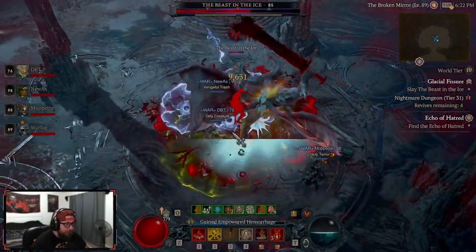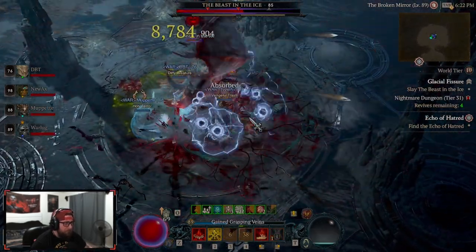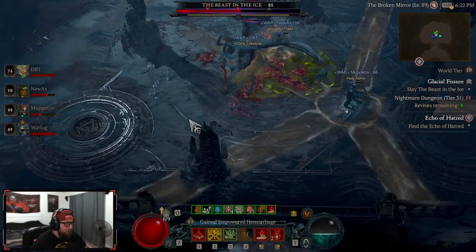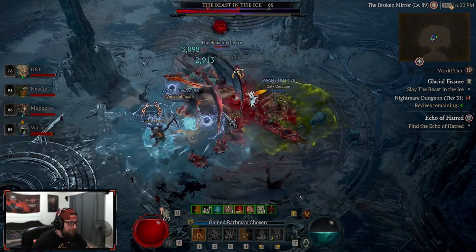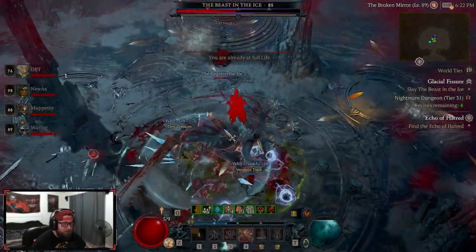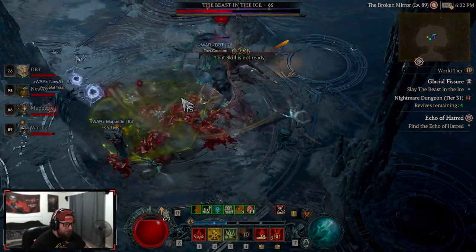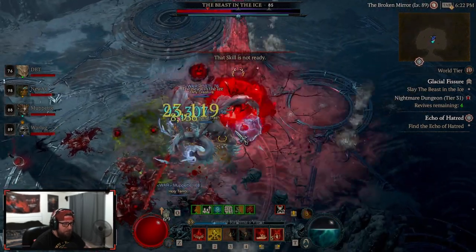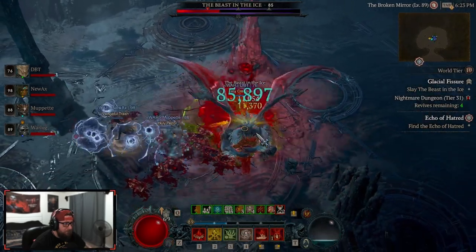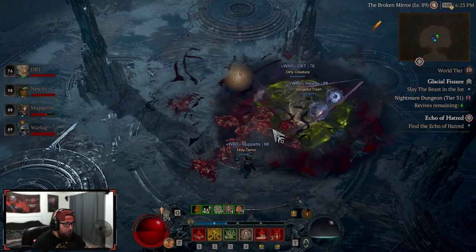So far his mechanics are pretty easy to dodge. I dig the fight. I will say with his mechanics so far he's on the level of Gregor — Gregor's fight was pretty easy as far as mechanics, and so is this. Pretty straightforward, nothing too complicated or scary compared to Lord Zir or Varshon. That's crazy because Varshon is like five or ten levels lower than the beast in the ice.